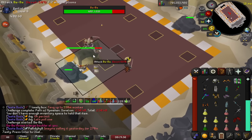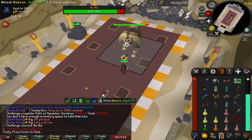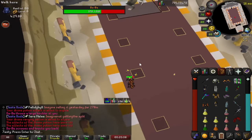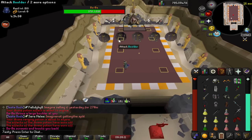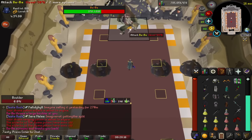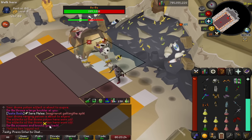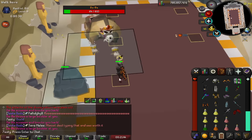The final mechanic is rolling boulders at 66% and 33% HP. You're booted to the back of the room and five boulders come rolling down. One of these will be cracked, and you must attack it to break it and make a safe exit for yourself. I recommend the Blowpipe here. You can continue this until the boulders stop coming, or if you are super fast, you can make it to the top of the room and hit Baba with a melee weapon to end the phase. Continue these mechanics until the boss is dead.